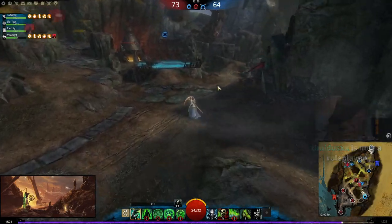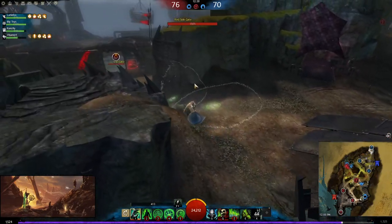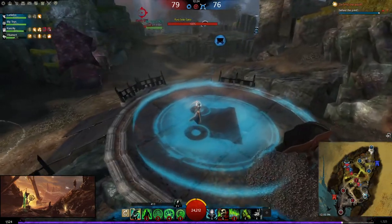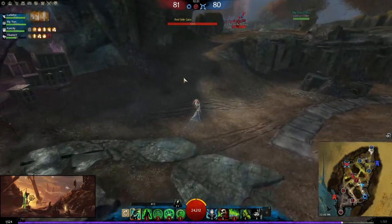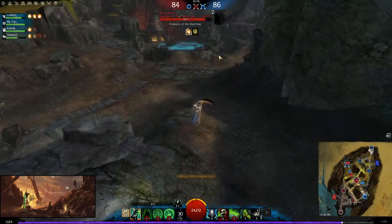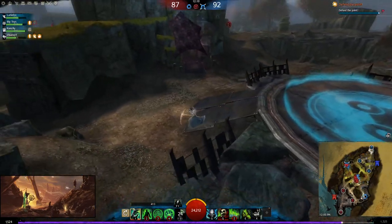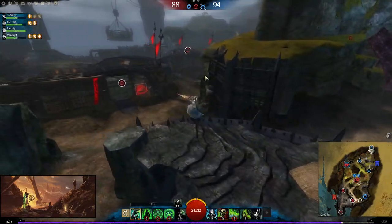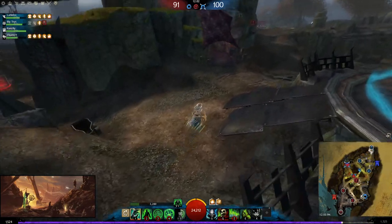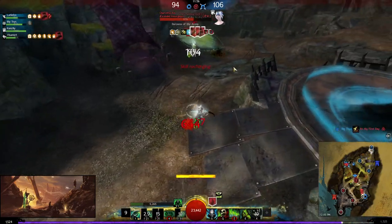This isn't the best 1v1 build — the condi build is definitely better at 1v1ing — but sometimes you have to adapt to what your team needs and what the enemy team is doing. I'm going far and playing the sides strategy. Putting down marks here is really important — it baits out dodges before the enemy approaches. If they want to get hit by the marks that's fine, but if they don't, they'll have to use dodges, which lets you land your abilities more reliably.